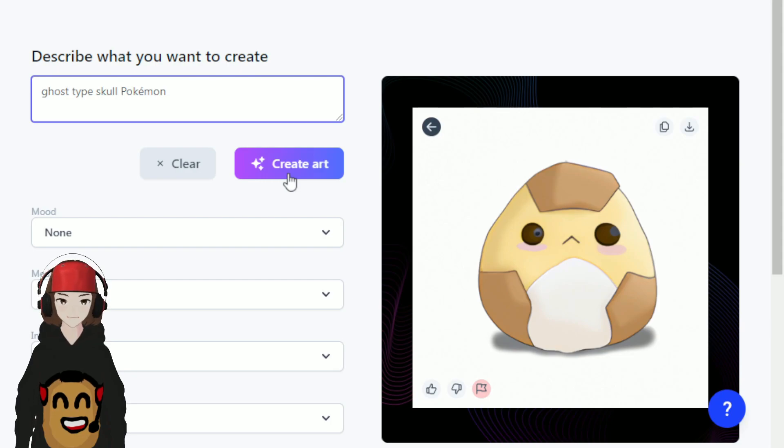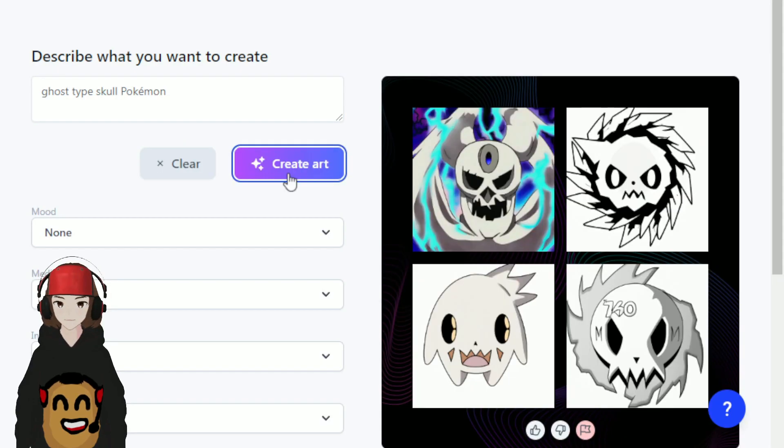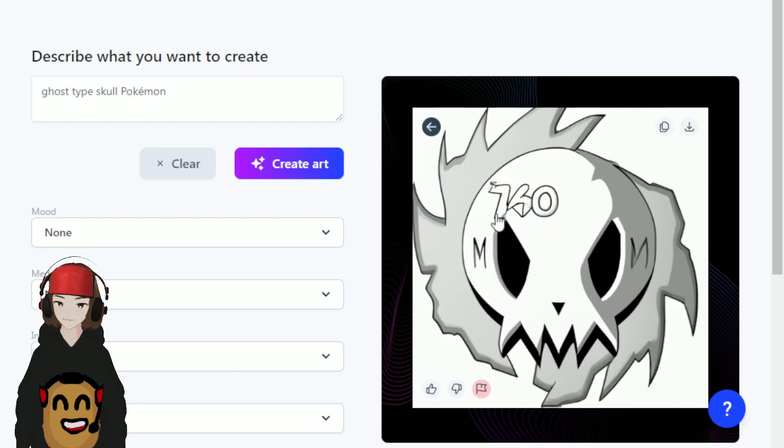Now for our final one — let's do a ghost type skull Pokémon and see what we get. I see what we got. This one's not bad — I don't get what the marks here are or why it has an M and an N, but this is definitely a skull and kind of has like a Ghastly ghost to it. I like it. Yeah, this will be our new ghost type Pokémon.